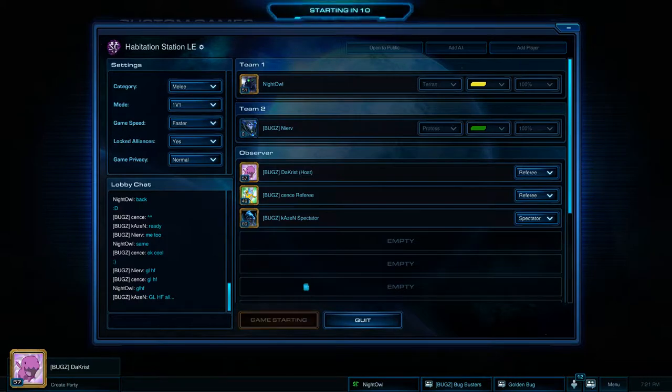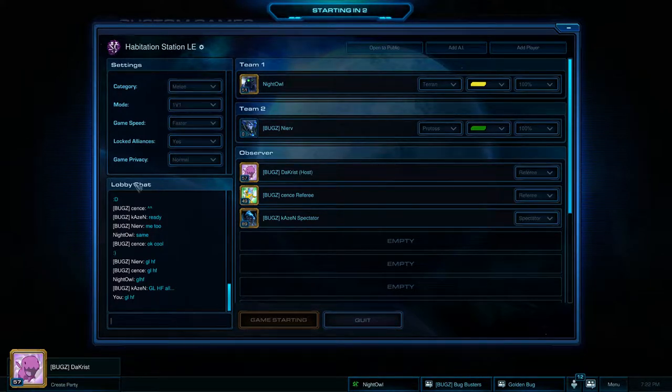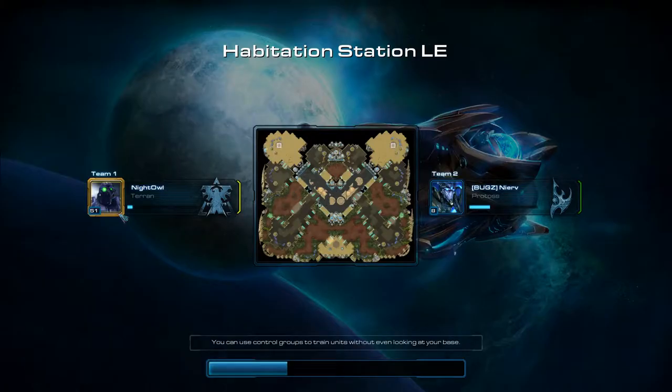Philip has trained quite a bit - he's in the gold division right now, with about 120 games played this season and about 50% win rate, so fairly good. James, on the other hand, hasn't practiced as much, but he was fairly good in previous games in the tournament, so we'll see what he brings into this match.